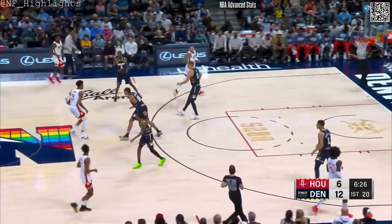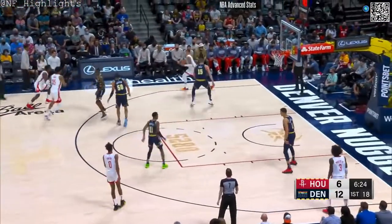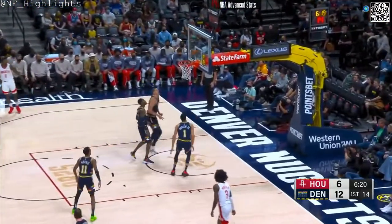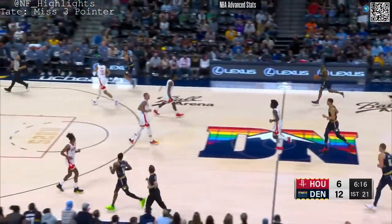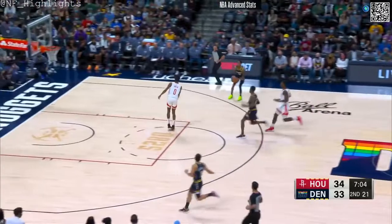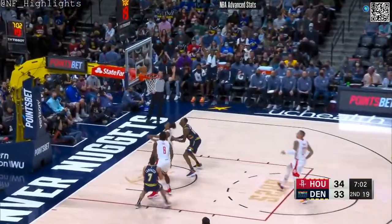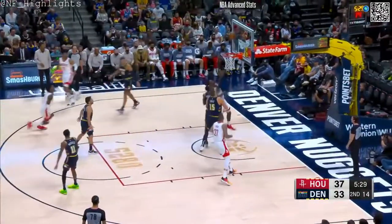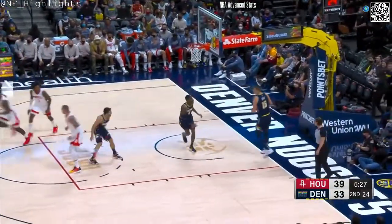The Nuggets with three starters scoring so far: Gordon, Jokic, and Barton. The Rockets score easily inside — Jason Tate. He's missed his last 14 threes dating back four games. Tate and Porter on the rebound. One thing Porter has been doing well is rebounding the basketball. Morris gonna shoot a three.